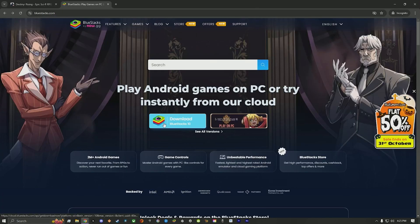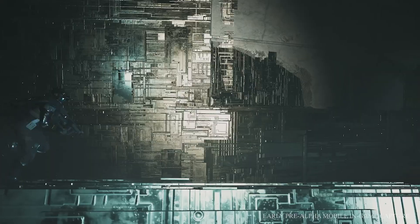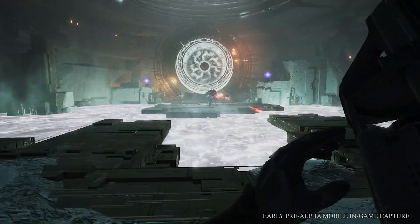Next, you're going to want to download BlueStacks — I'll put the link to the website in the description. Essentially, BlueStacks is an Android emulator. Anything that can be performed on an Android can essentially be performed on PC through this application.